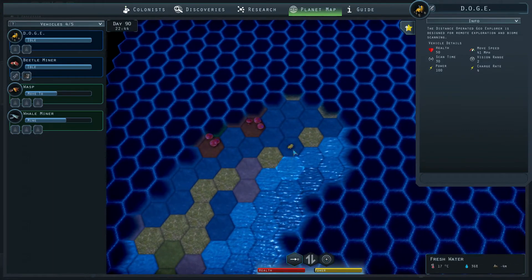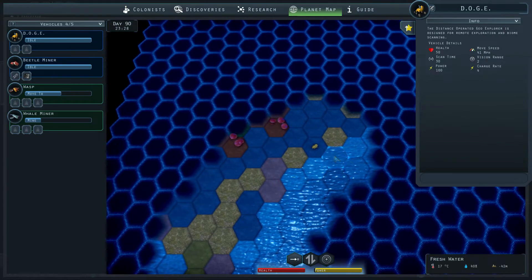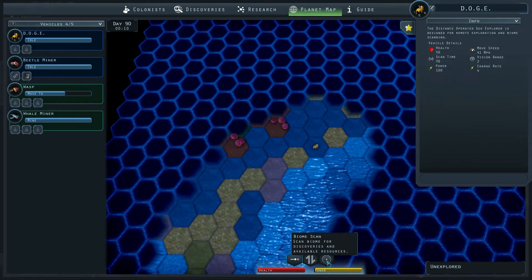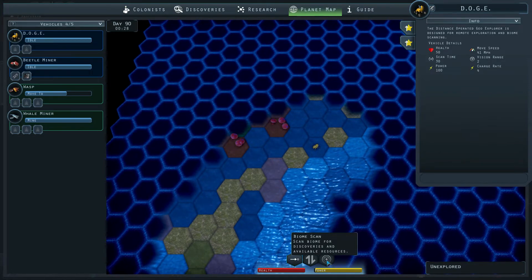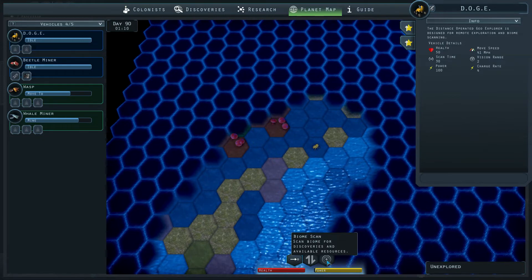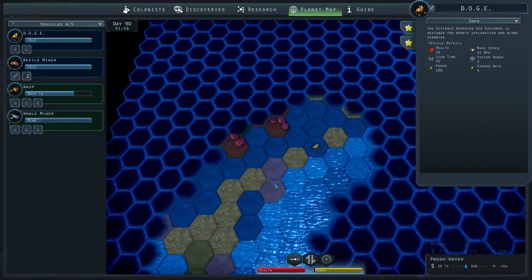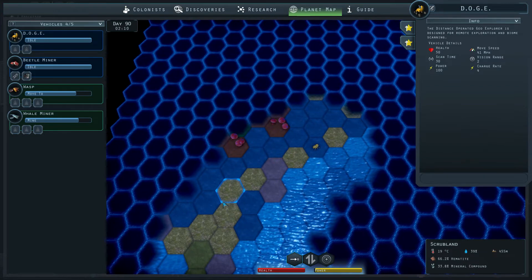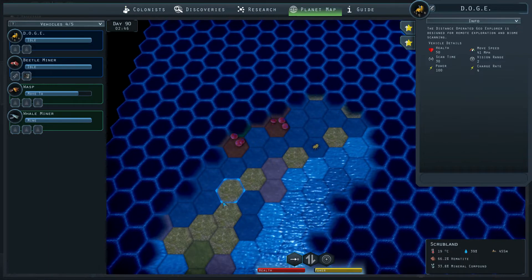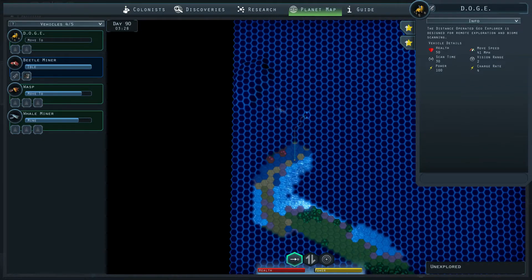Why won't you biome scan? Of course — it must be based on the biome then, because you can't scan something you already scanned. So I guess it's a specific biome you have to find. Because otherwise there's a chance you won't find any discoveries — if it's based on random chance on whatever biome you scan, eventually you'll get 100% biomes found and then you can't scan anymore. So it has to be a specific biome, right? I guess we just have to find some of these other biomes.